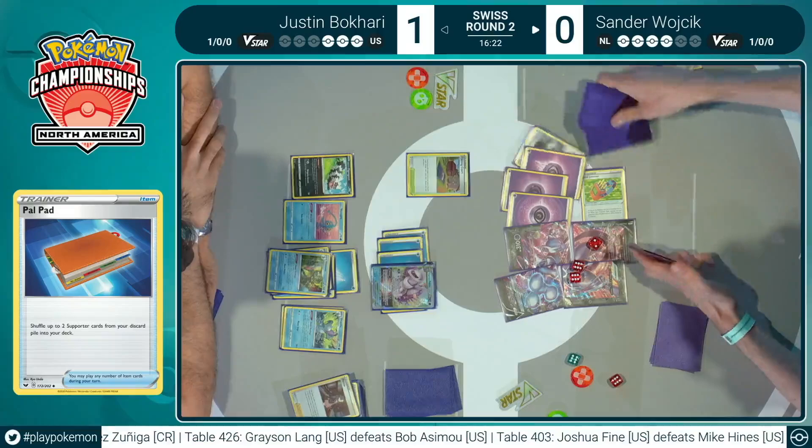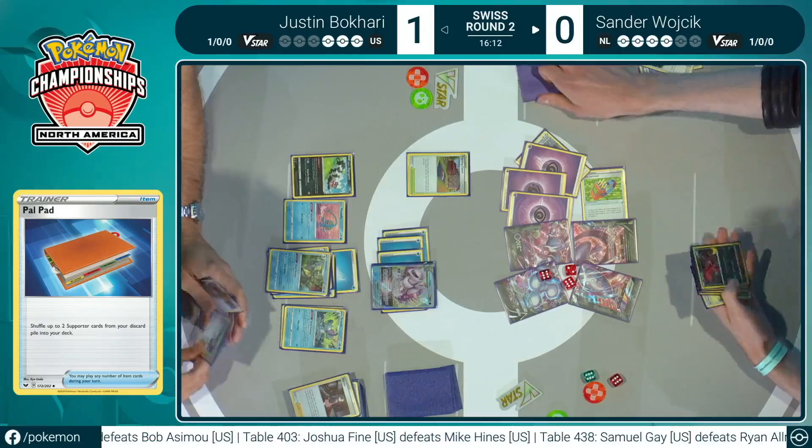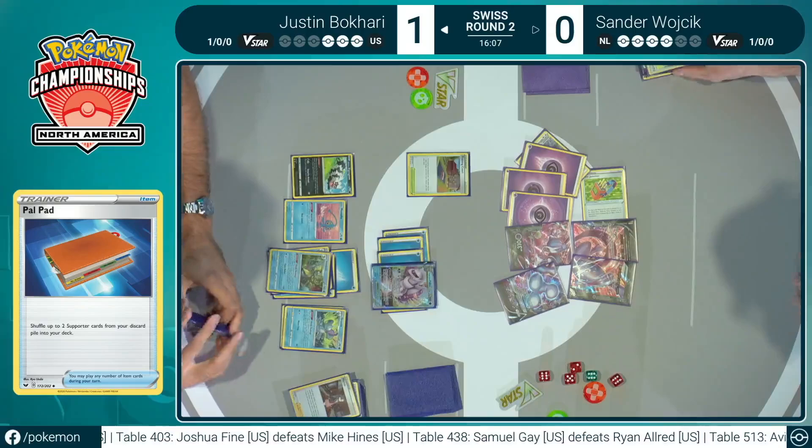It has to feel really good when you play a deck as wacky as this and it looks this great. Sure enough, finds two Pal Pads right off of that. All of these ways to just continue to add into your deck and stay in a game like this — you're going to find a lot of cards that make you comfortable. Also brings the Avery back, looking to once again narrow this bench. It's only a matter of time now before Justin is unable to put up a fight any longer.